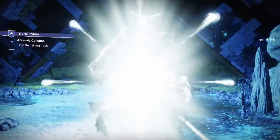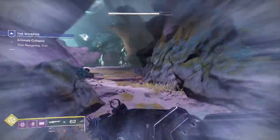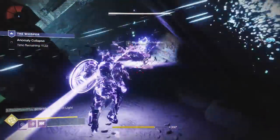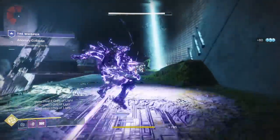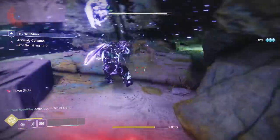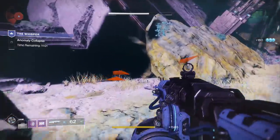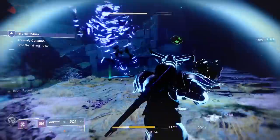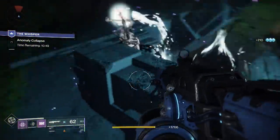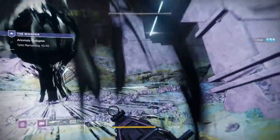We're going to get down to the bottom with enough time. We have a super again so I think this might be a good time to use it, but I'll save it for the last room when the adds are there — taking out those enemies can be pretty tough otherwise. This time because I have all the Thunderlord ammo I may be able to do it a bit differently than I normally would. We have so much heavy ammo, and full special ammo, so we're in a really good spot.